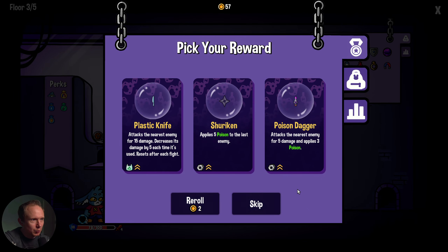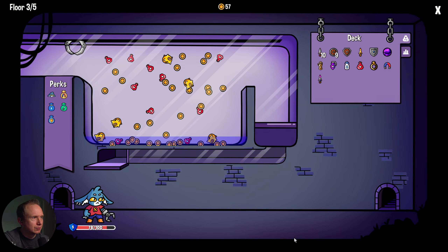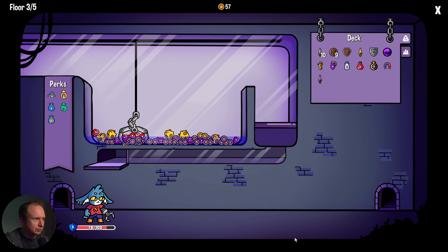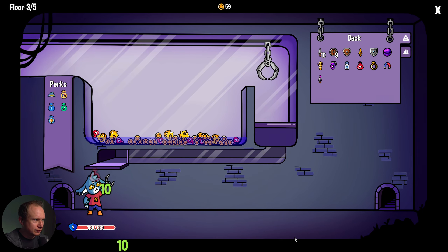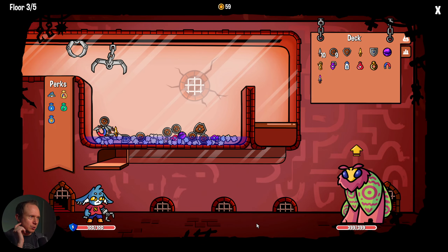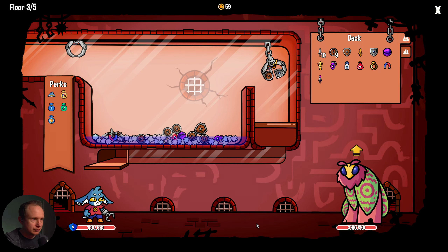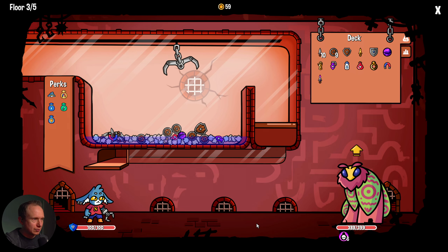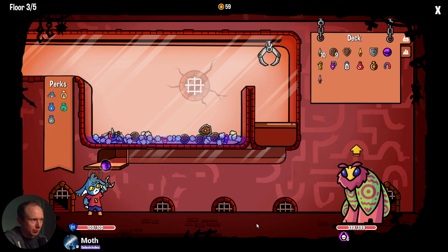Where are we going? I'll grab a poison dagger. We probably just need healing right now, so we'll just grab some of that. We're pretty rich so coins don't matter as much. Okay, boss number three. We still might as well get our fluff going.